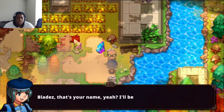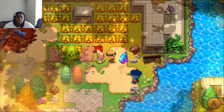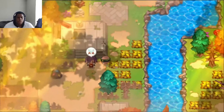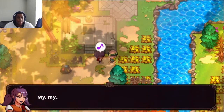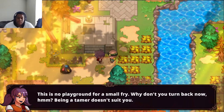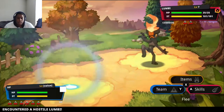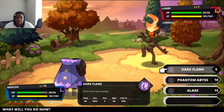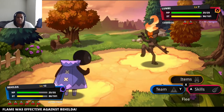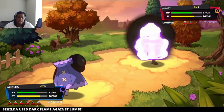After winning, the trainer says: 'That was so much fun Blades — I'll be looking forward to our rematch!' In this game, trainers are ready to rematch you on sight after you beat them. A rude NPC comments: 'My, my — aren't you exploring a little too far from the safety of Perum? Being a tamer doesn't suit you.' We lower their Nexomon's attack and defense quickly, though ghost attacks don't do much against fire.